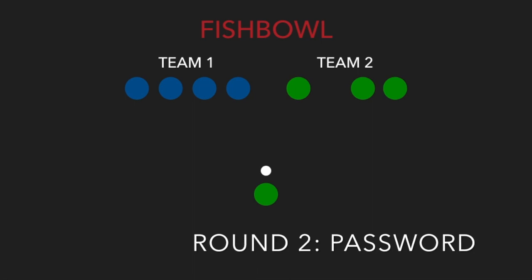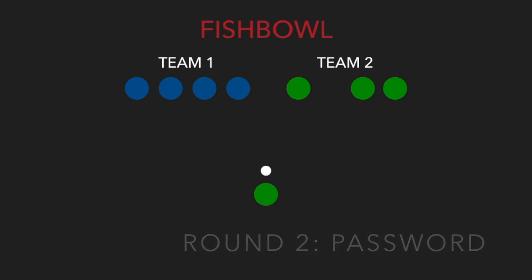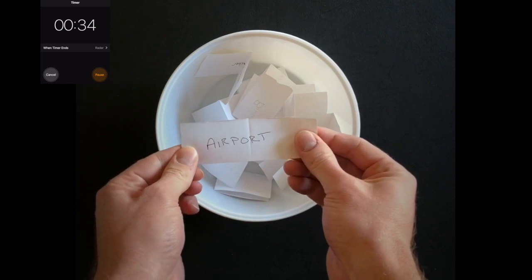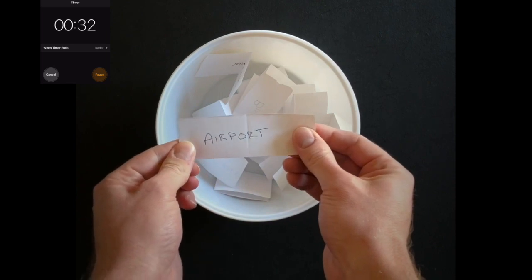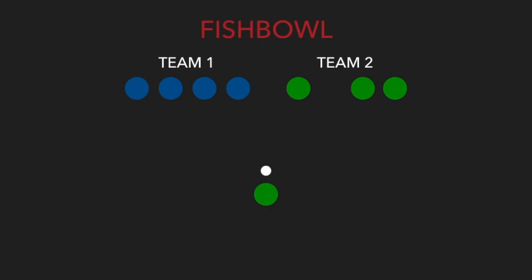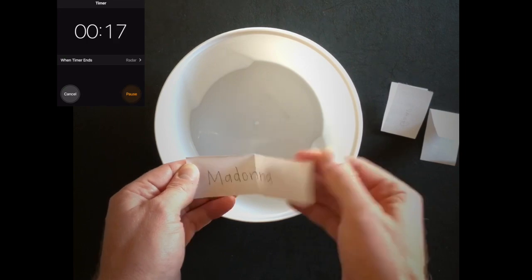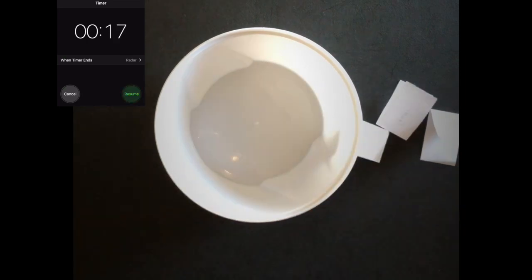In the second round, players will give only a one-word clue. It is important to remember all the phrases from round 1 because they are all seen again in round 2. The timer begins again, and the player from team 2 draws a phrase. The player gives a one-word clue, and that word is the only word that can be given. Teams take 60-second turns and add up their points after each turn.